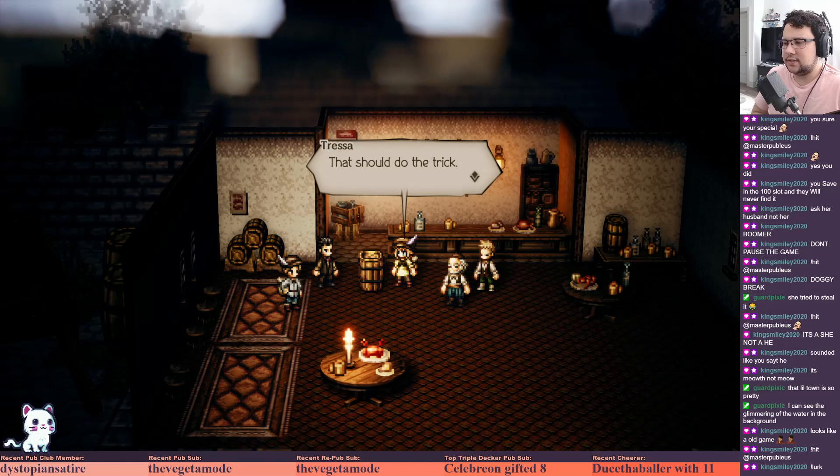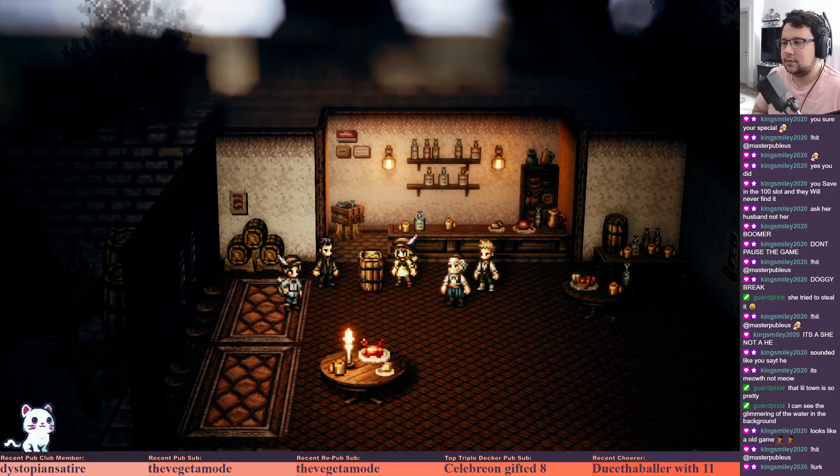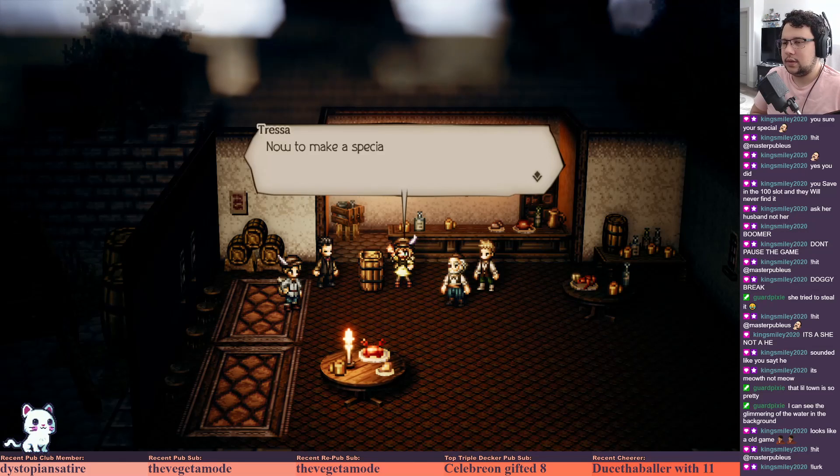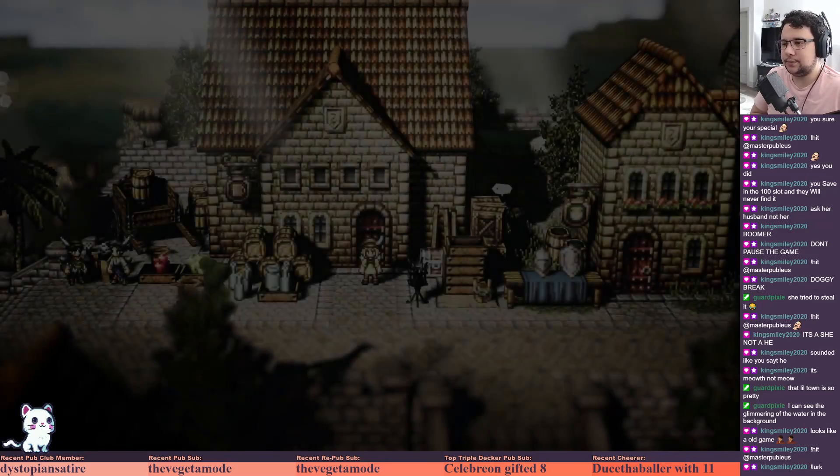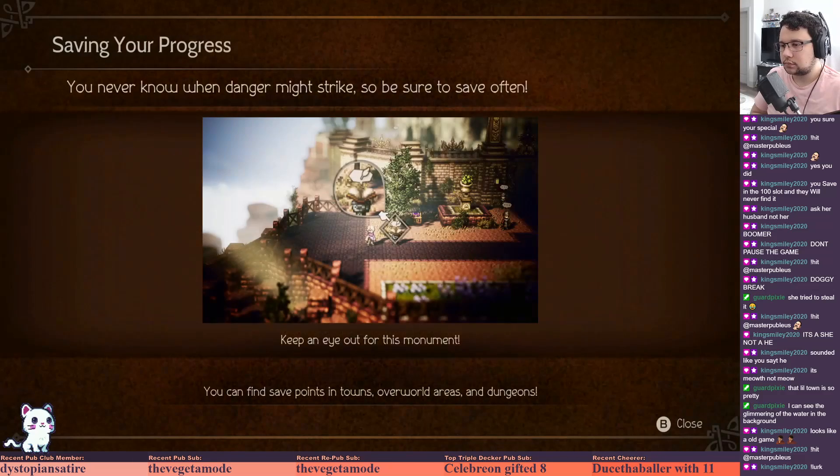So are we hoping that they come here and steal this? Now to make a special delivery to the caves - okay so we're bringing it to them, that makes way more sense. Never know when danger might strike, be sure to save often. Keep an eye out for this monument - you can find save points in towns, overworld areas, and dungeons.